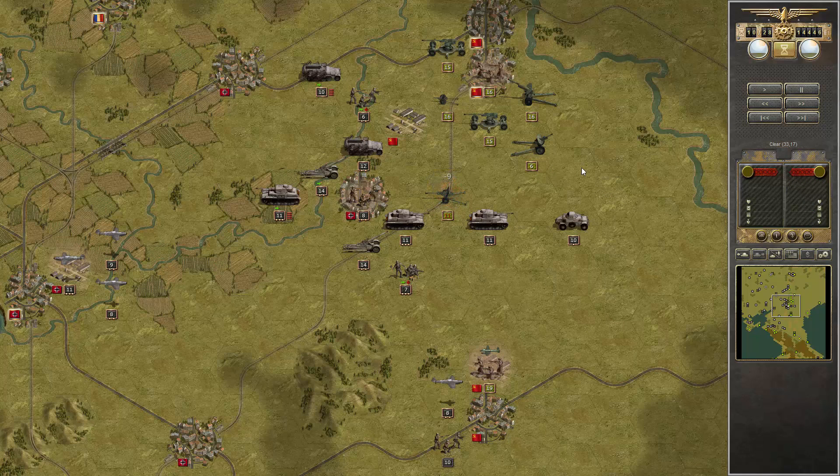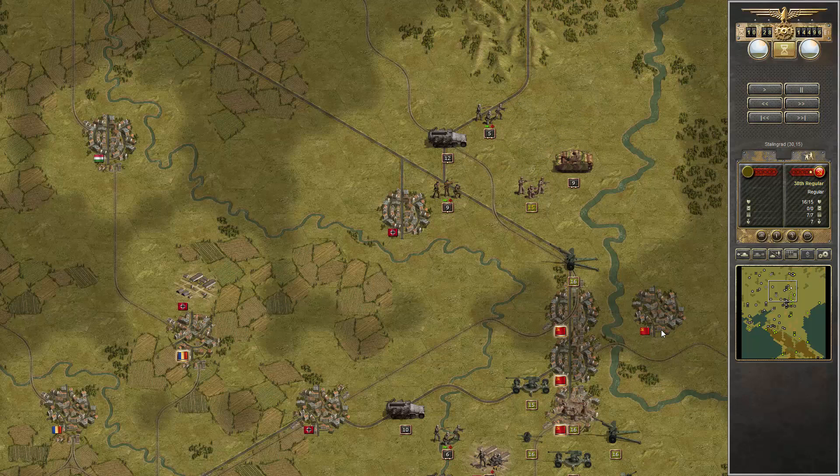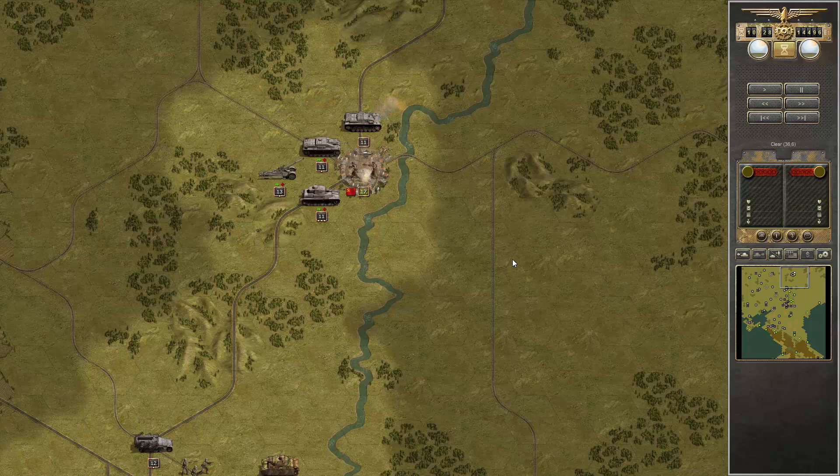Attacking Stalingrad itself is always about vision. There's very strong artillery here, so you cannot go near it. But most of the time on the outer frontline they are putting units with a vision range of one — you can use this to your advantage.